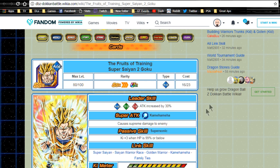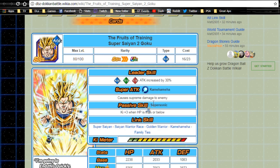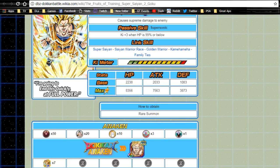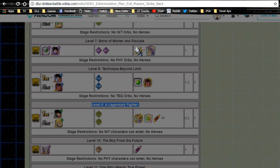Next is Fruit of Training Super Saiyan 2 Goku. Leader ability is agility, technique, and strength attack increased by 30%. Super attack is Kamehameha for supreme damage. Passive skill Supersonic gives key plus three when HP is 99 or below, which is pretty strong. Link skills are Super Saiyan, Saiyan Warrior Race, Golden Warrior, Kamehameha, and Family Ties. Max stats: HP 8356, attack 7563, defense 3873.